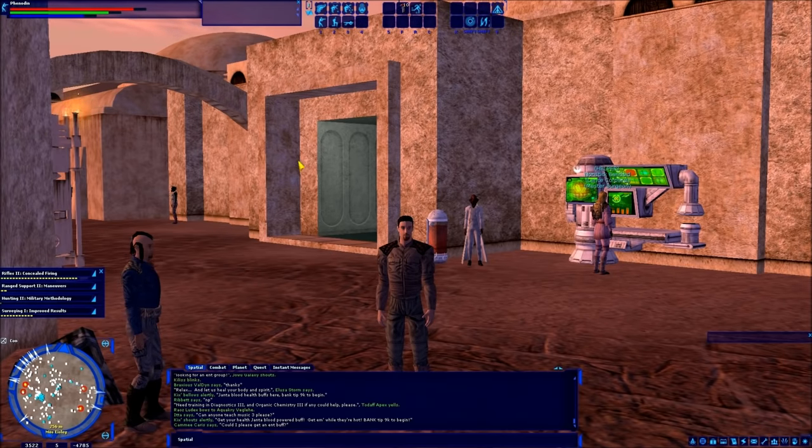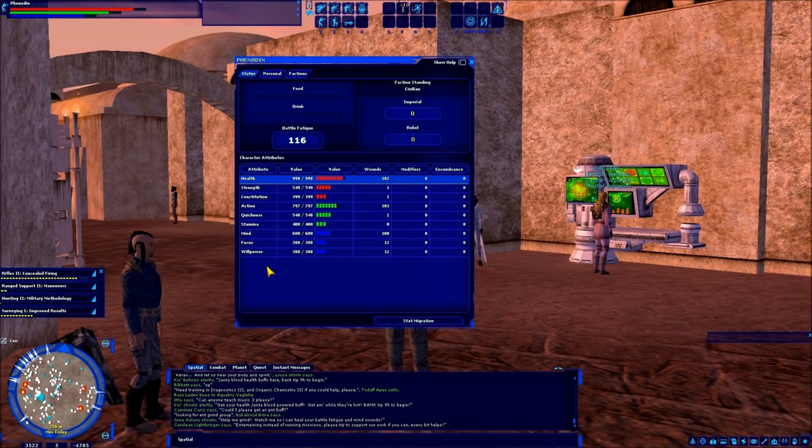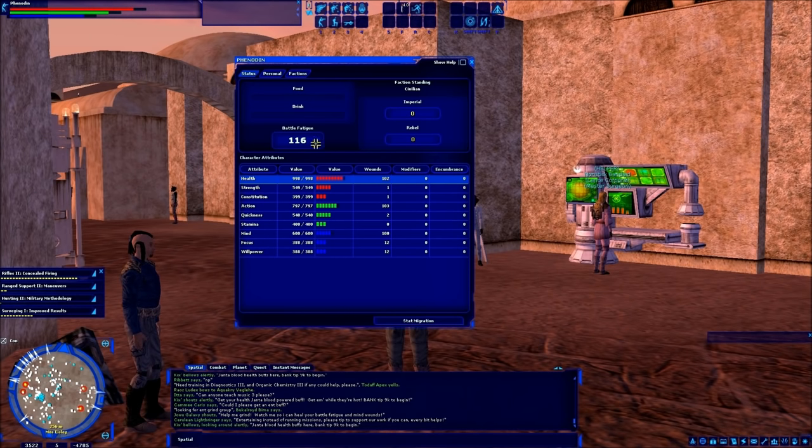If I open up my character sheet, I can see I have 102 health wounds, 1 on both of my health secondaries, 103 action wounds, 2 on my quickness, 100 mind wounds, and 12 to each of my mind secondaries. Plus, I have 116 battle fatigue. That's a lot of information — so what is all this?